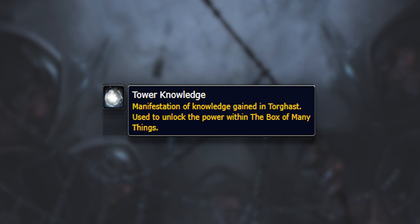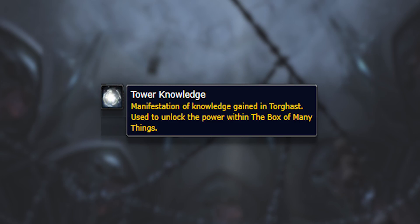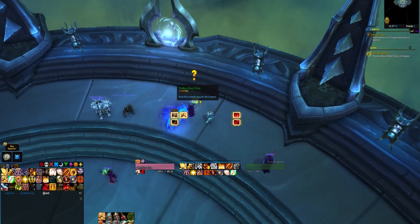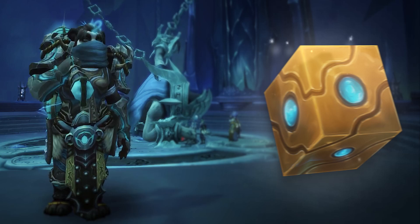Now that you know how scoring and the empowerment bar works, it's time to talk about the Box of Many Things, which is the new talent tree. You basically will earn Tower Knowledge from doing Torghast runs. Tower Knowledge is a seasonally capped currency, with its cap increasing each week, and that is what you spend in the Box of Many Things for your upgrades. The box itself is upgraded by an NPC who will spawn in at the end of a run, so you'll be able to get it in your first Torghast run in the new patch. What is in the box? The answer is many things.